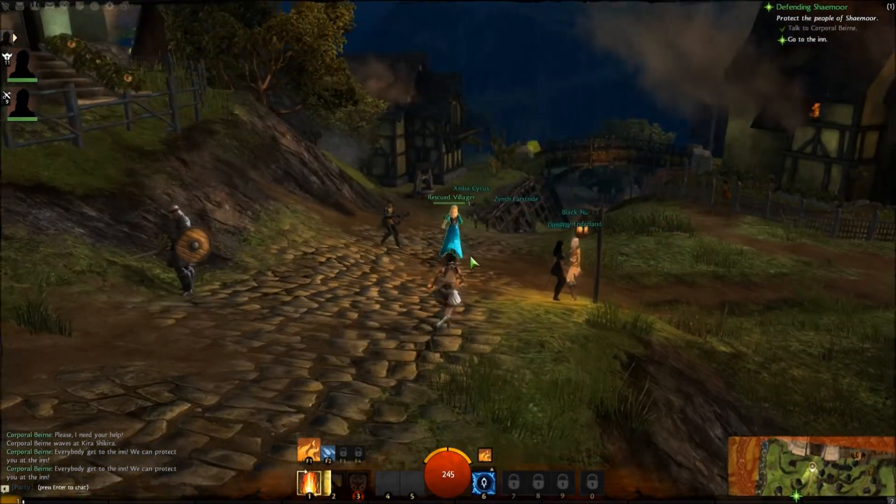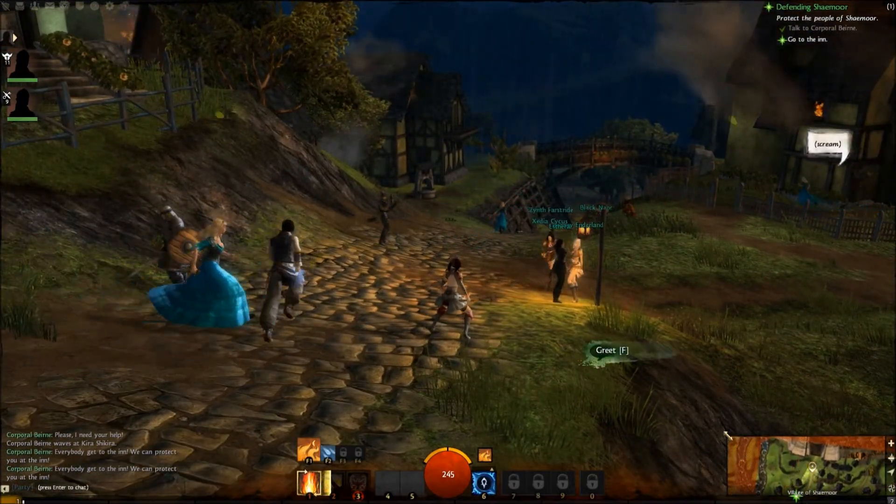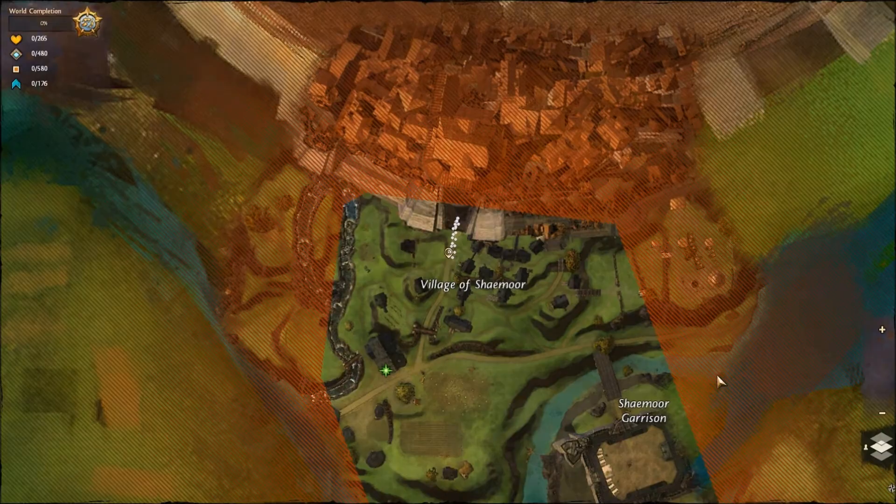You can push M to open up your map. The green icon on the map shows where you need to go in order to complete your quests, and it will also show up on your mini-map.